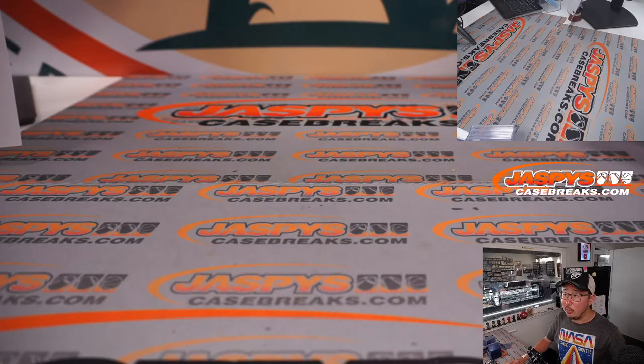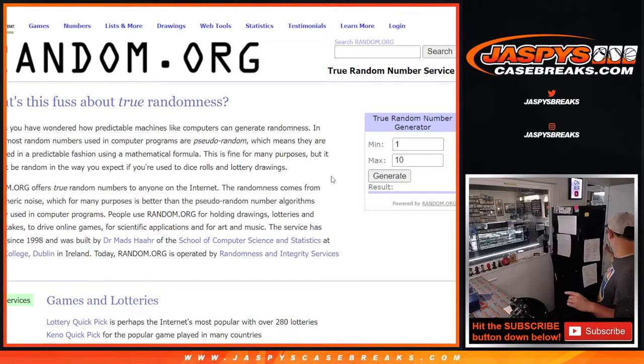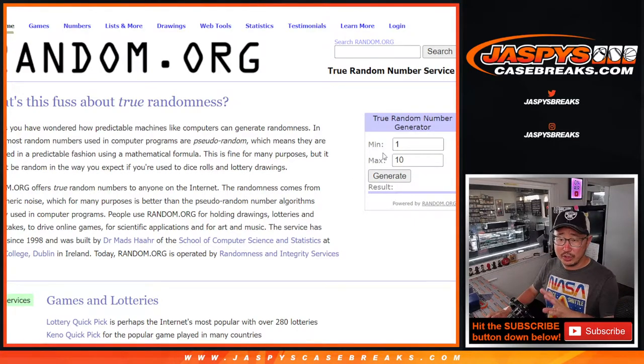Let's go back to random.org and generate a number. As I said, we only made 10 boxes. We have 3, 5, 8, and 9 remaining. So we're going to do those 10 right here, and keep generating a number until we get 3, 5, 8, or 9.